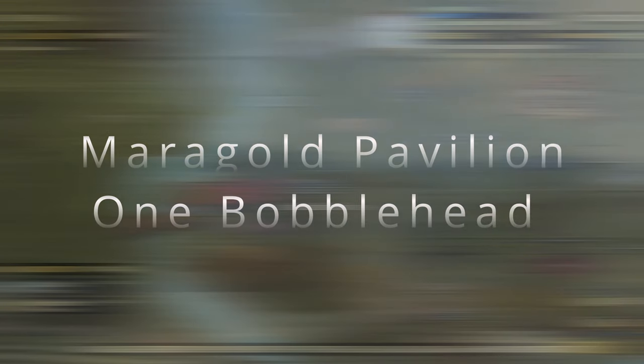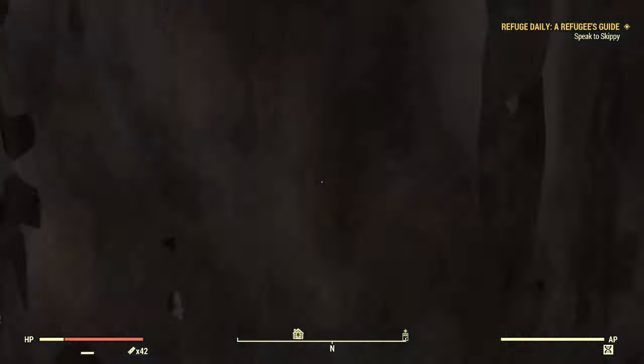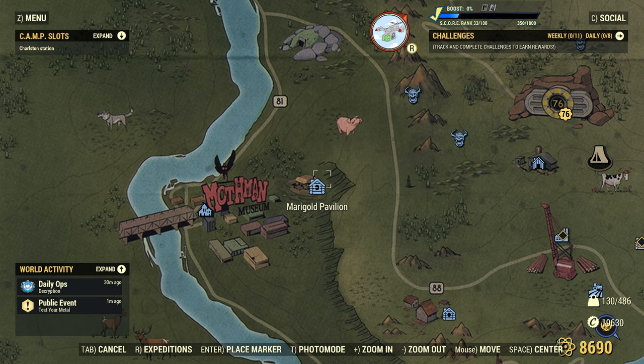Next up we have the Marigold Pavilion. This one's going to be upstairs — it's got a little ramp to get into. And right here.